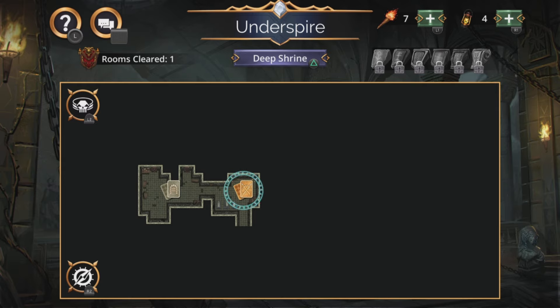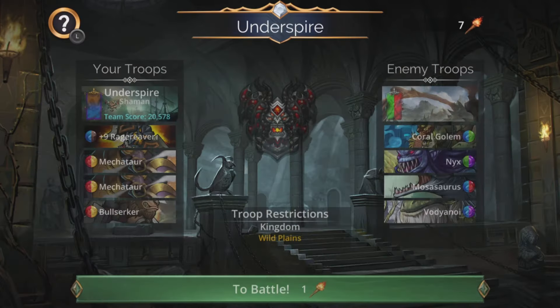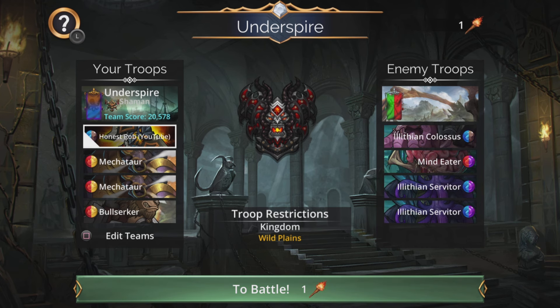Hi, I'm Rob and in this Gems of War video I'm going to show you the team I'm going to use for this week's Underspire. The team for this is going to be Rage Reaver, two times Mechator and Bullsirka.